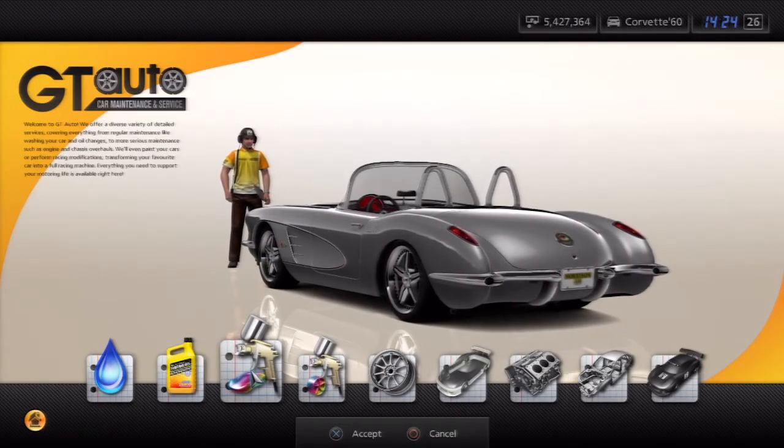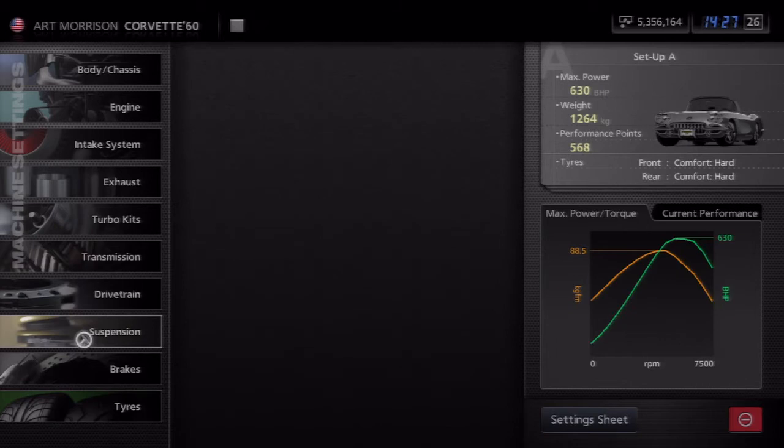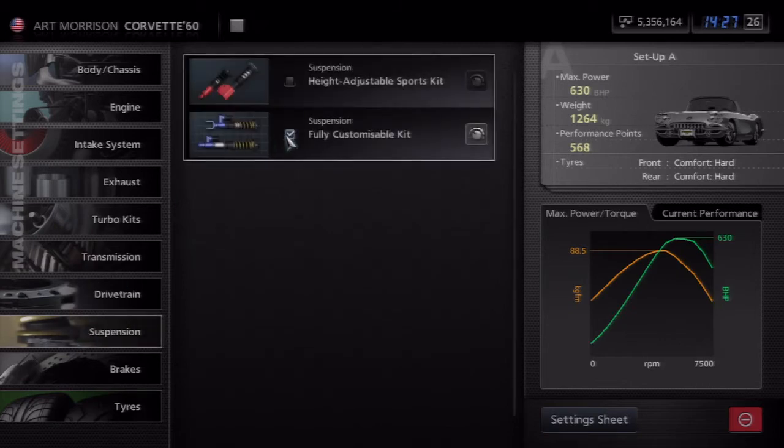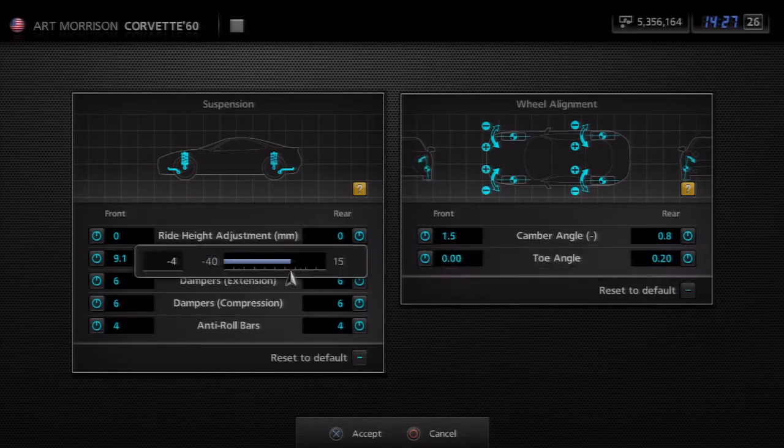I'll tell you guys when I'm on the track exactly what you need to do to get this car. I'll fade into the settings on the track. Now that we're in the settings, I'm going to show you guys how to tune the suspension — that's pretty much it because everything else is already done on the car. Just lower it a lot.